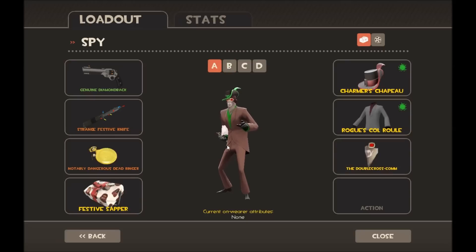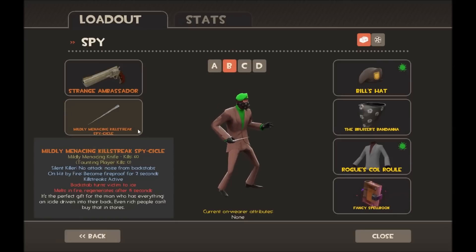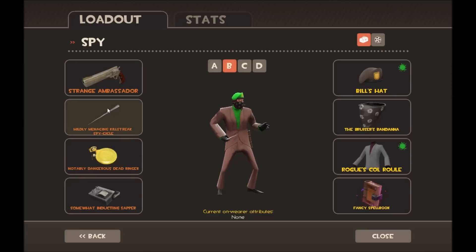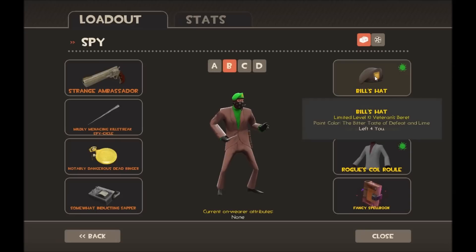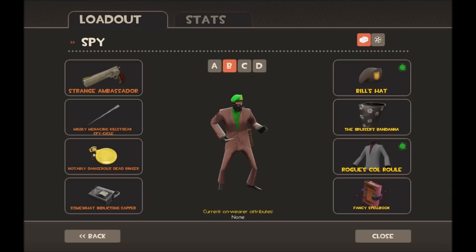For Spy loadout B I use the Strange Ambassador, the Spycicle, and the Dead Ringer as well — a really good combo. The Ambassador lets me run away and headshot the person who just hit me, if I have the skill to do that. The cosmetics are the green Bill's Hat, the green Col Roule, and the Bruiser's Bandana — I am trying to remake all these sets with different painted hats.